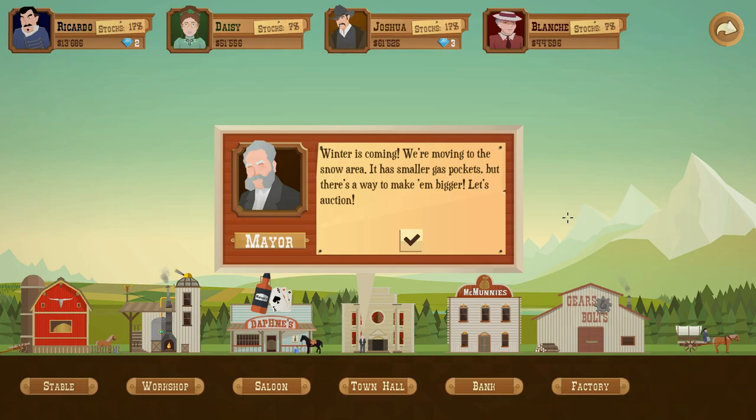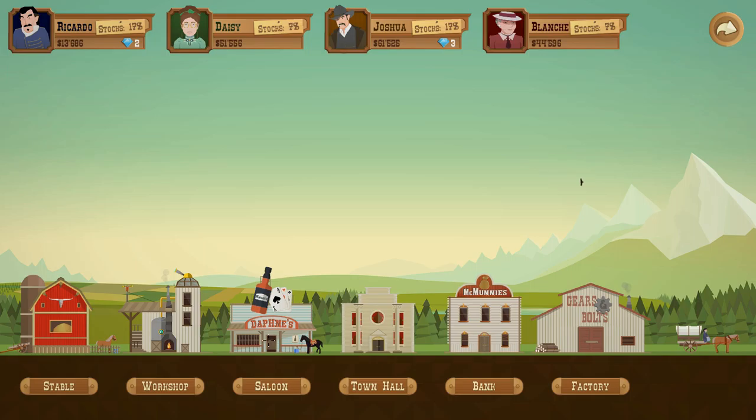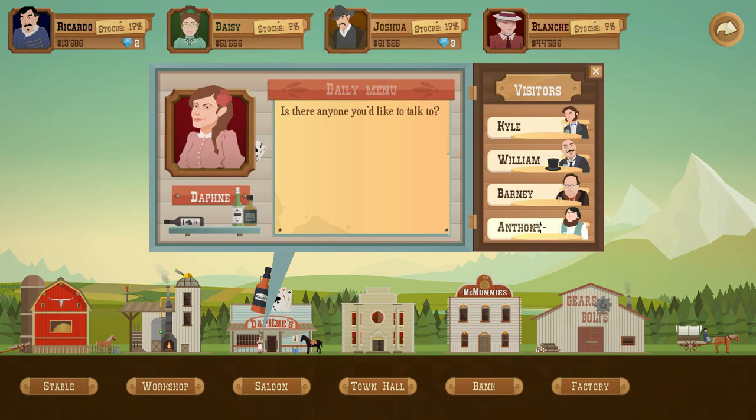Hello everybody, welcome back to another wonderful day of Charlotte Wars adventure and turmoil. Here we go, entering the new biome. We have a little bit of cash — let's go back to the shop. Going into the saloon, looking for shine dies, lots of oil.